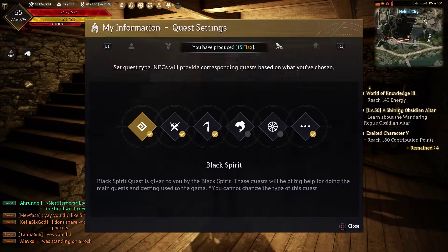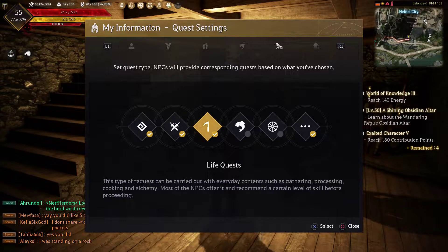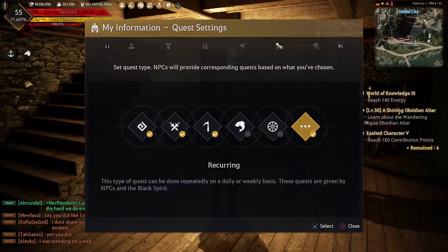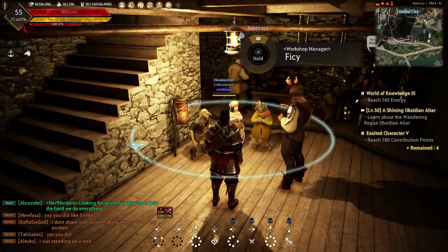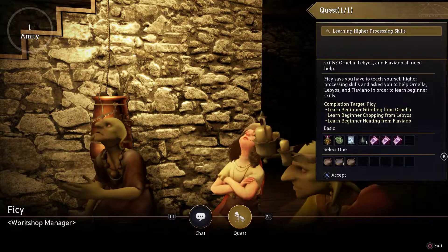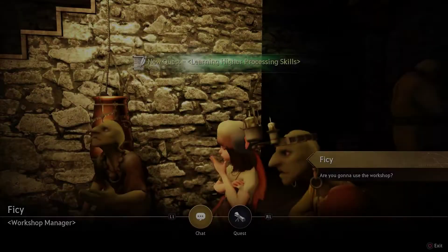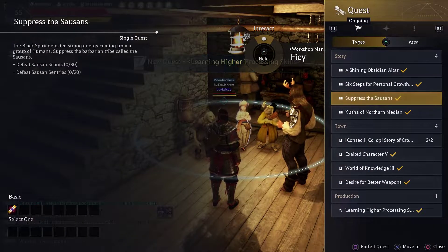In the background video with my little intro, we were showing you how to path up to the quest giver. If you're lost, we started at the Heidel stable right below the quest giver and walked up some stairs to get to her. When you get up here, make sure you have the quest enabled for gathering that shows you gathering quests — it's the icon with the little sickle. This will let you open up the quest so you can talk to the person. The person you're looking for is Fisi, the workshop manager.